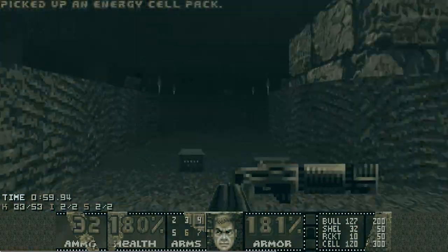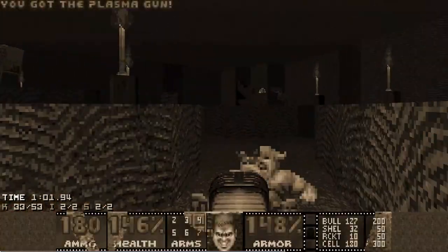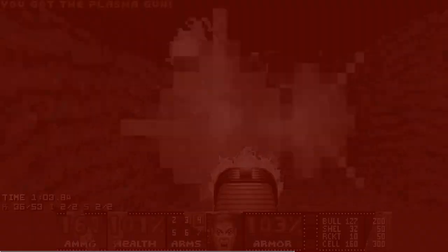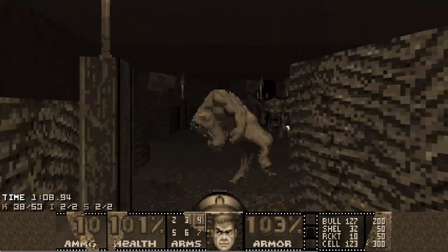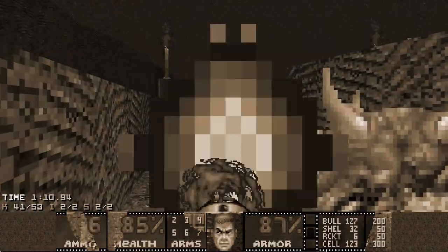Here you have a sniping Cyber, so you want to be quick — grab this plasma and kill the Imps in the trench. Deal with the Cacodemon and then use rockets to kill Pinkies and Hellknights.